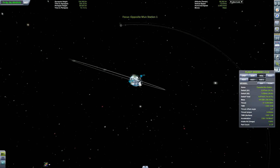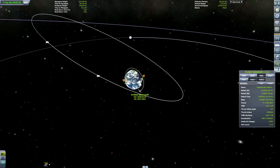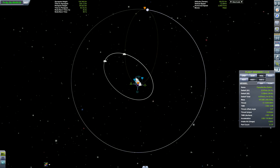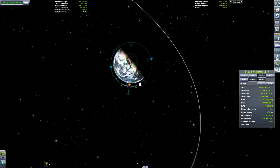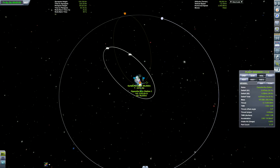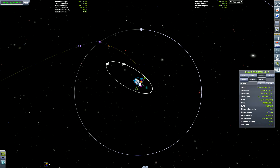Here is the first module of the space station. What did I mean by 'opposite the Mun'? You probably saw the space station in the beginning. What we're doing is figuring out where the Mun will be to intercept it, because we want the space station on the opposite side of the Mun — in the same orbit but on the opposite side.